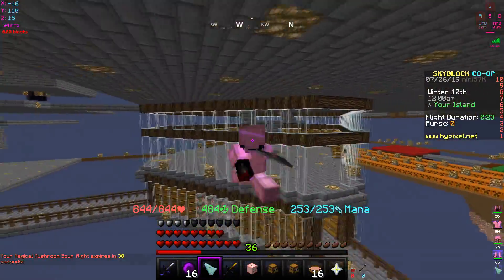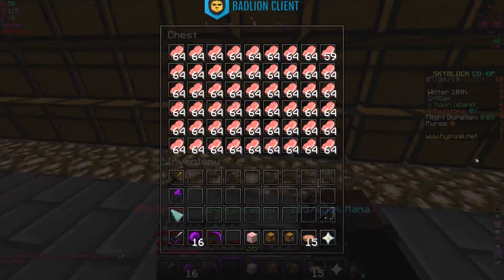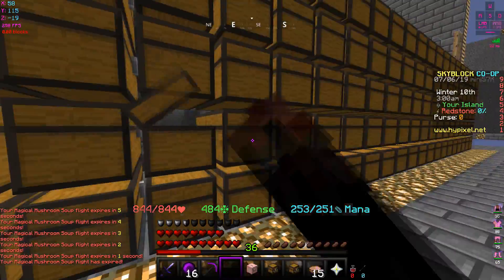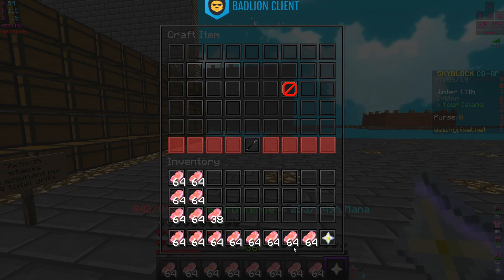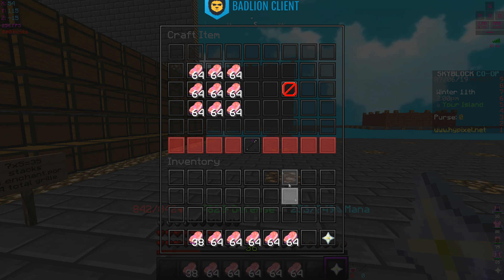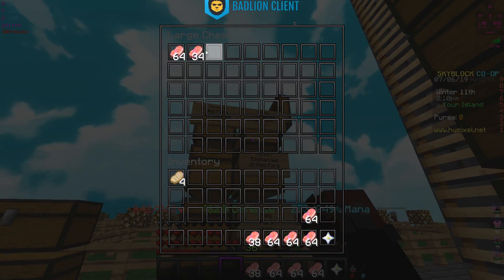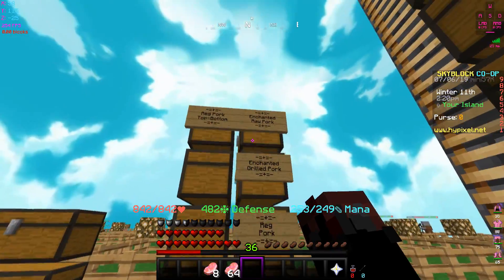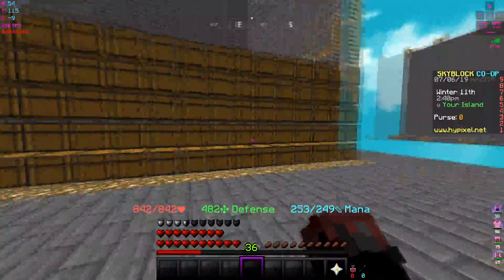The second layer uses glass and wood with the same design - thought about stone bricks but kept it similar. The bottom row is fully filled with raw pork chop already - about 25 double chests worth. Now converting them to enchanted. Got 14 stacks of enchanted pork out of 25 double chests. We also have 15 out of 48 needed for grilled enchanted pork.